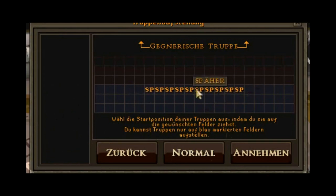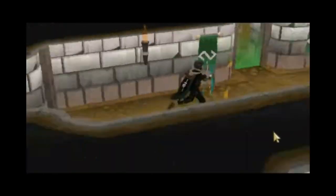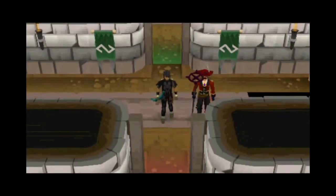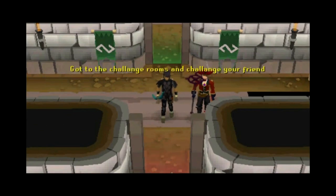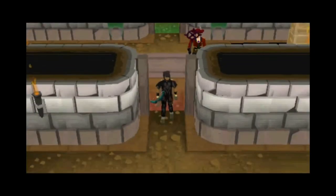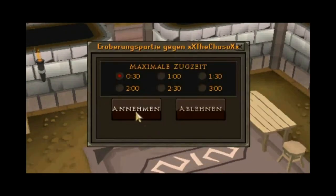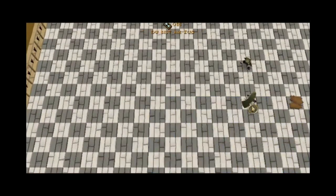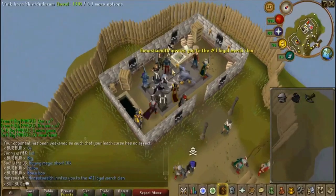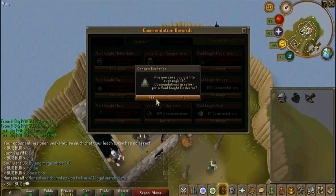So what was the reward ultimately? We know it was the Deflector, but for those who didn't play around 2010 or simply don't remember — this thing was relevant for two years or less. When EOC came out it was kind of destroyed; it just became a low-tier shield that didn't see much use. What could it do that, for example, an Unholy Book couldn't? An Unholy Book had better range bonus. On top of that, you also had more in-game items such as the various Dungeoneering shields. So what was the reasoning for wearing a Void Deflector over all these better options?